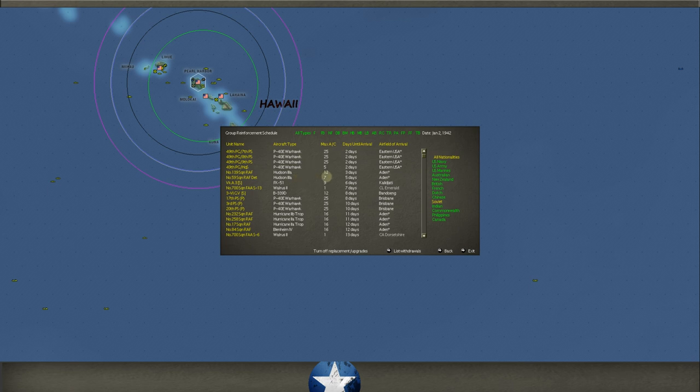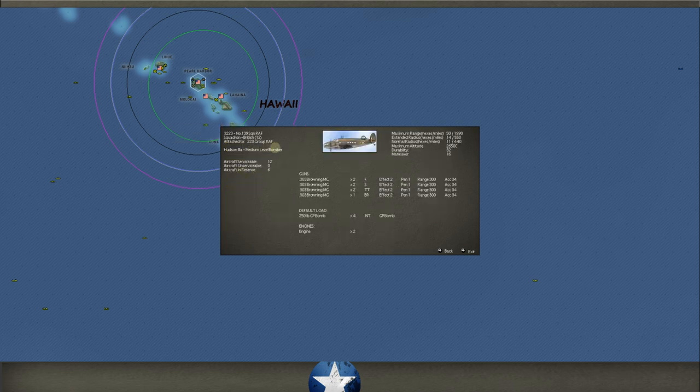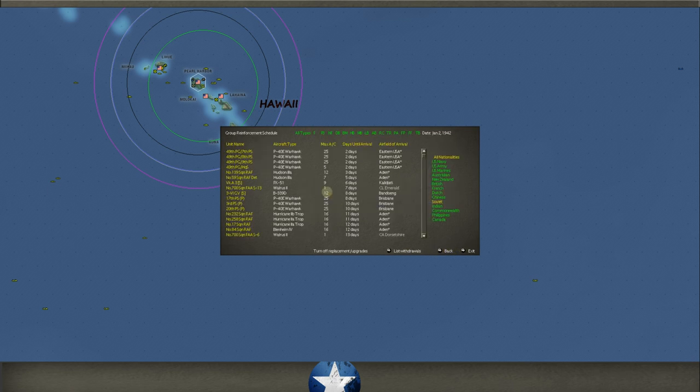We'll get those railed over to Seattle with the rest of their group. The Brits are going to get some planes - some Hudson 2As. The Hudson is a medium-level bomber; it can help a bit with what we're dealing with now. We really need these to help us in the air war over the seas. Looking down here, we get Warhawks in Brisbane, which will be huge. In eight days we get 25 in Brisbane, and in ten days we get another 50 in Brisbane. That's awesome, because we just saw him sally down the coast of Australia with no resistance - you just don't start with any planes in Australia.